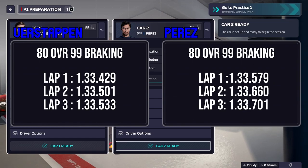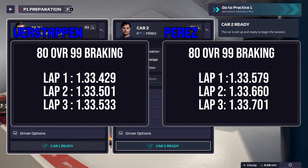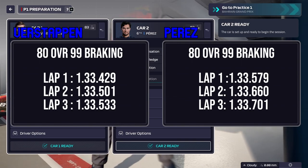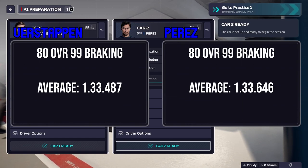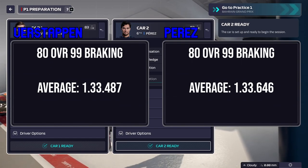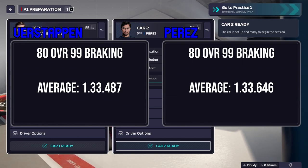Braking next, and it's probably still king, honestly. We turned down cornering to 80, bumped braking up to 99. And as you can see from Verstappen, he starts running 33.4 — probably kind of an outlier — but he basically had another 33.539, so it's not too far off. Basically 33.5 for Verstappen, 33.5, 33.6, and 33.7 for Perez. So the baselines are kind of varied here, but generally I'd say the average would probably be 33.5 for Verstappen, 33.6 for Perez. So braking is still very, very powerful — probably 2 to 3 tenths minimum, maybe even 2 to 4. Braking does still seem to be pretty good to invest into.